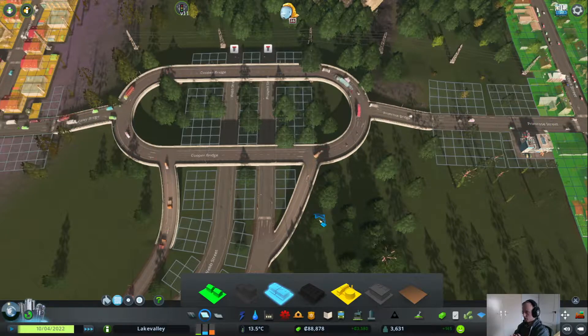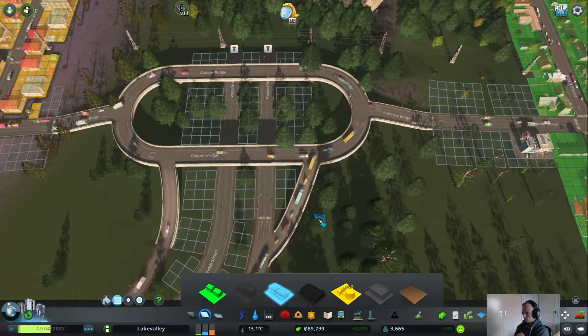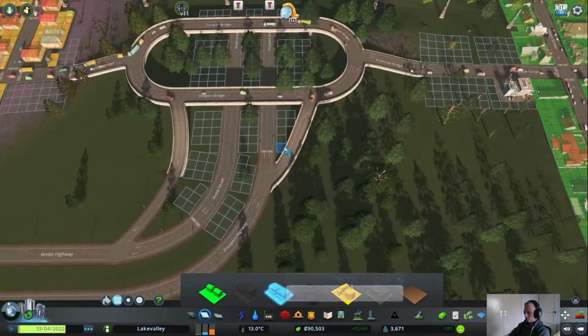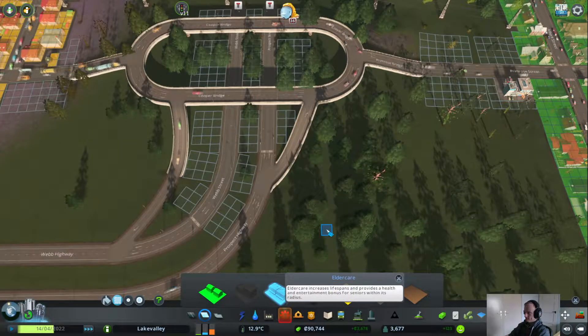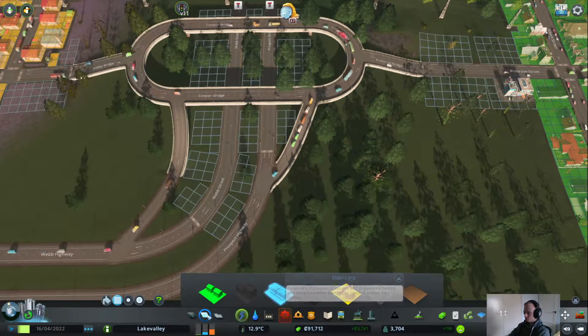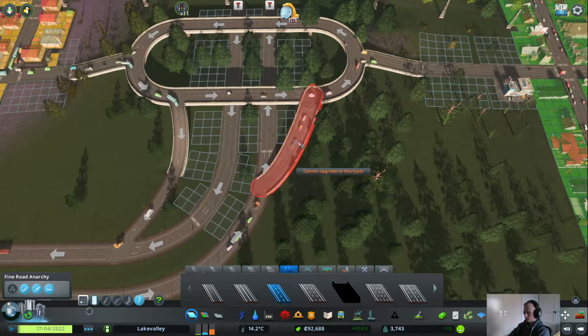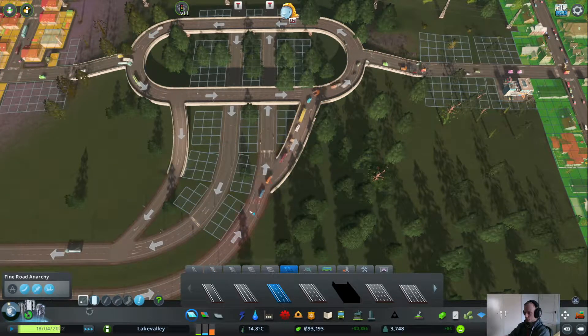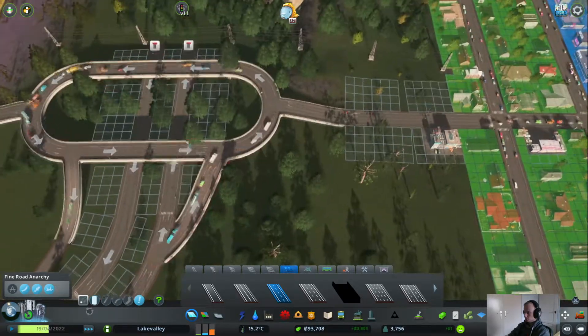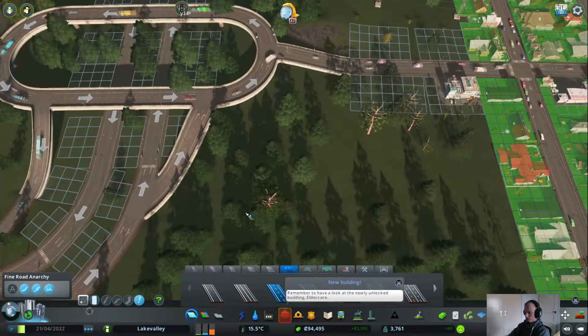I have a pretty big area for commercial, like this guy over here. Let's see how I can improve this. Maybe upgrade this to two roads so they can already choose where they want to go. I could do that — let's change that up a bit. This one is fine. Yep, now they can already choose where they want to go.